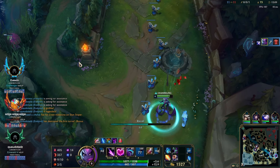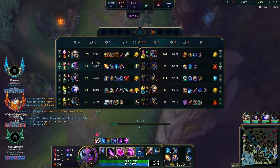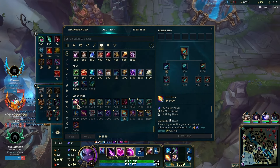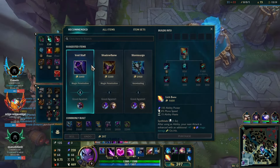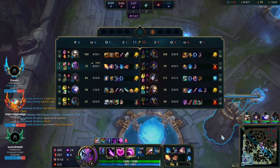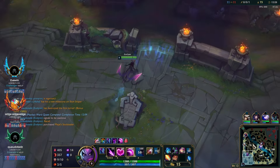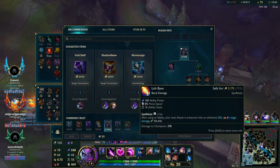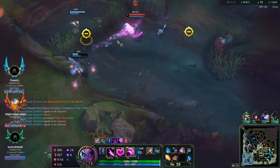Now we base, spend our money, clear our camps, wait for our ult to come back up, and make a play. We grab Magi's here. Can't go wrong with Magi's when you're 8 kills and 0 deaths. We have 8 kills and there are only 11 kills in the game total, so it's all on us to carry. We've got to play smart and not die if we can help it.